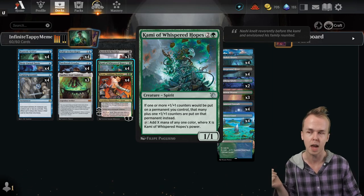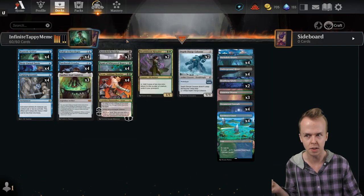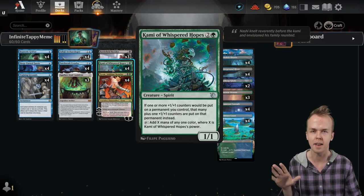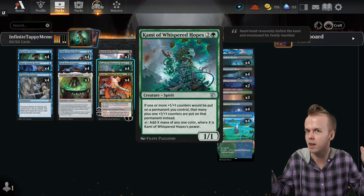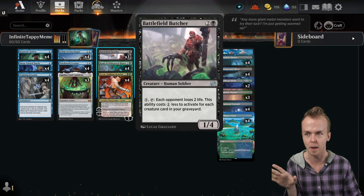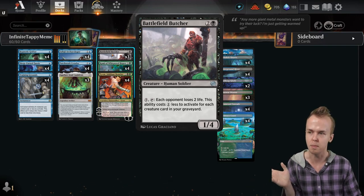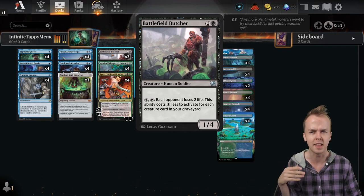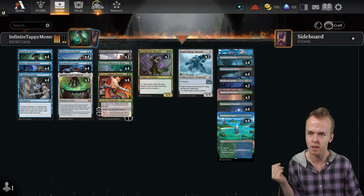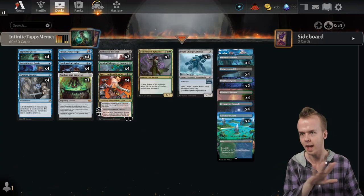For example, if the Kami is tapping for three and you untap it for two, you are net positive on mana, and you can use the rest of that mana to win the game. The rest of the cards in the deck help facilitate actually killing your opponent. Battlefield Butcher is the primary win condition — it's the thing we sink infinite mana into to drain the opponent to death.